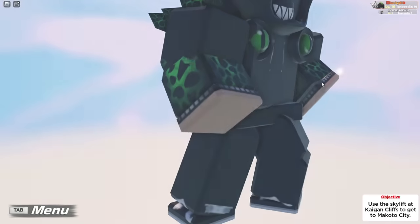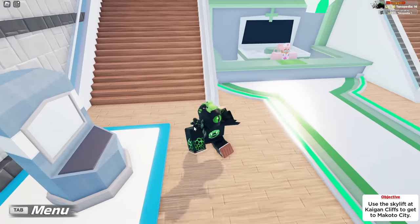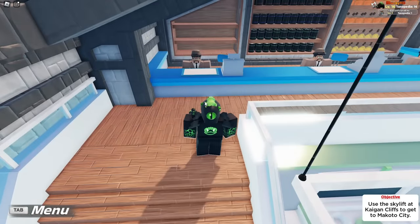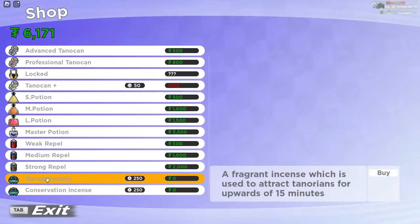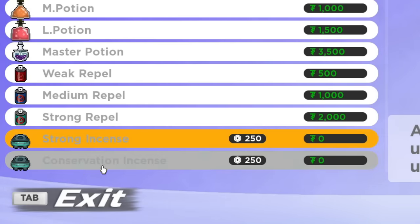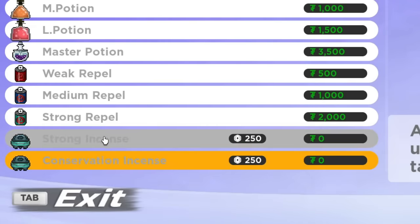If you fast travel to literally anywhere with a Tano station, once you're inside, walk up these stairs right here and go into the shop. Once you're at level 15, you're going to notice that there is now the strong incense available and the conservation incense available. These are two incenses that both cost 250 Robux.